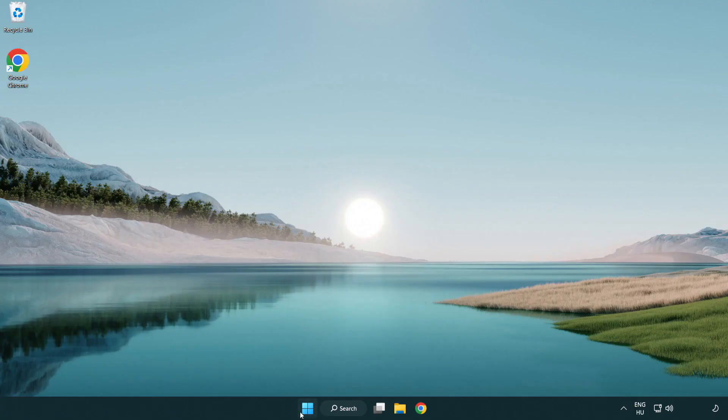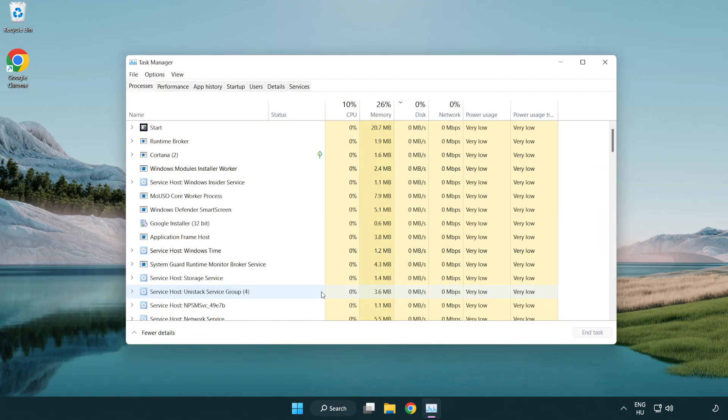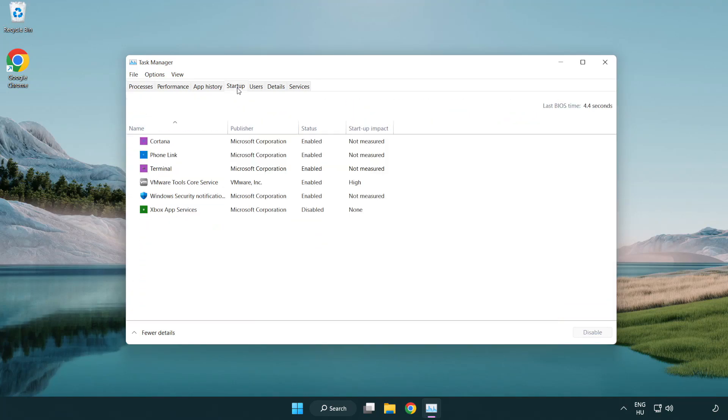If that didn't work, right-click the Start Menu and open Task Manager. Click the Startup tab and disable any applications that are not being used. Then close the window.